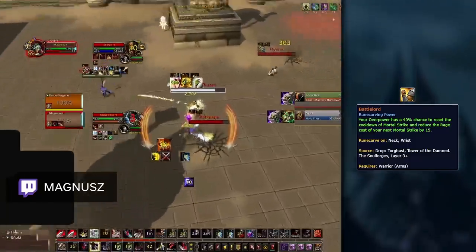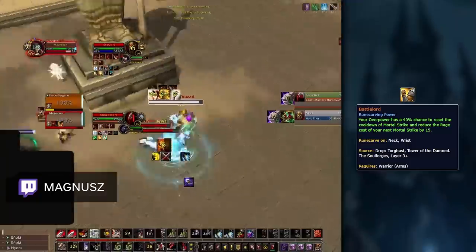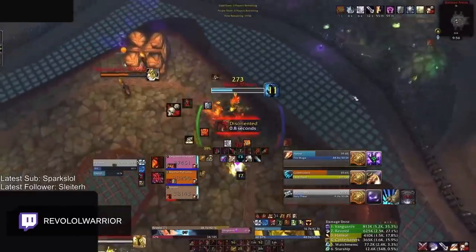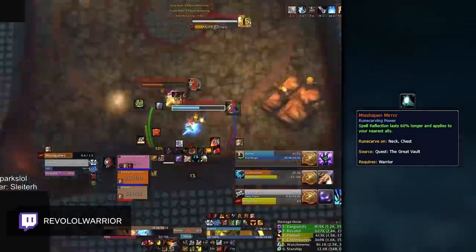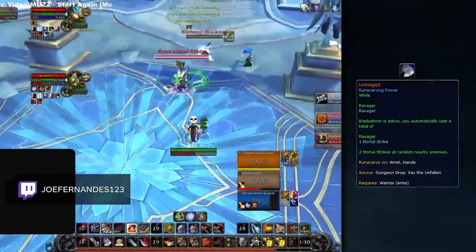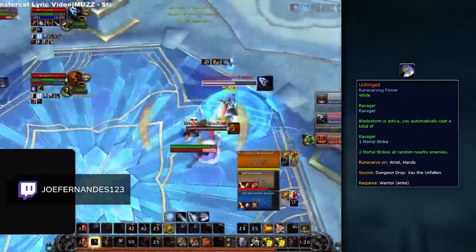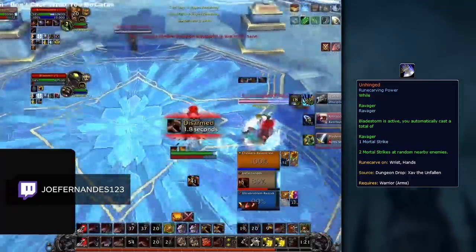Battlelord also allows you to play Rend as an optional talent. With more usable Rage, you can dump your excess Rage into a damaging ability other than Slam, giving you more overall pressure. One defensive option for any Covenant is Misshapen Mirror, which can be selected into caster teams. When combined with the Overwatch PvP talent, this allows Warriors to deflect enemy setups involving CC like Polymorph or Cyclone. An alternative offensive option is Unhinge, which can be selected in comps where you will rely on AoE pressure — giving you massive AoE damage during your Bladestorm and allowing you to spread healing reduction on multiple targets.